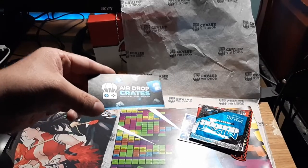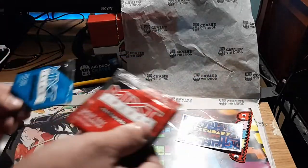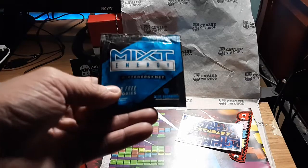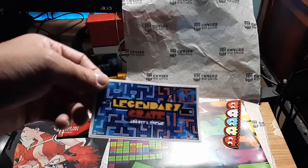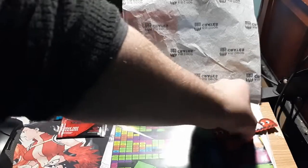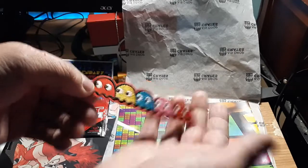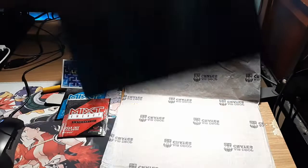We got a nice little business card from AirDrop Crates — you can order yours at airdropcrates.com. Next we have two mixed energy packets: fruit punch and blue raspberry. And we have this month's legendary crate sticker — ooh, that was pretty snazzy. Then we have an iron-on patch, the ghost from Pac-Man. That's actually really cool. I love getting these little patches; I still haven't figured out where I'm going to put them yet, but I love them nonetheless.